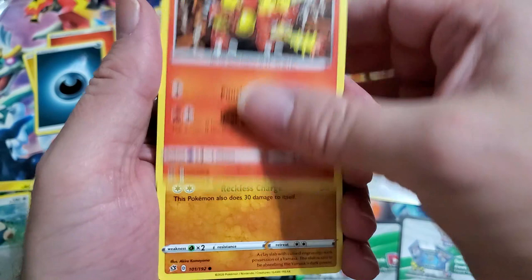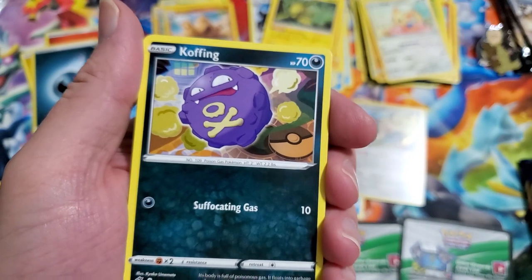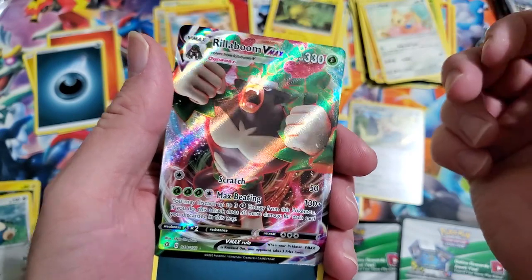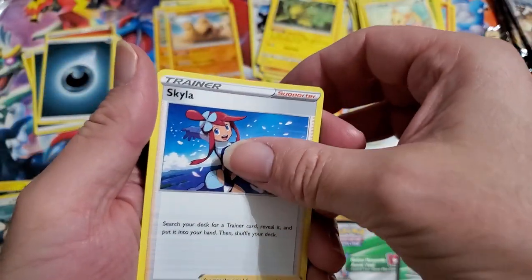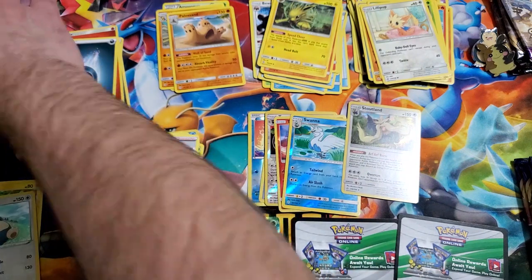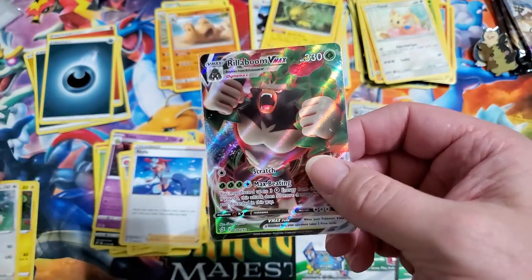We have Magmar, Yamask, Surskit, Stufful - love Stufful - Koffing with a Provo Pass. Rillaboom VMAX - definitely the ape I've been looking for. Nice pull there with Skyla. Electrode and Zapdos. We are gonna sleeve this bad boy up. It's definitely a pull I've been looking forward to. Of course I definitely want the Hyper Rare, but that's a great start - Rillaboom VMAX for the win.